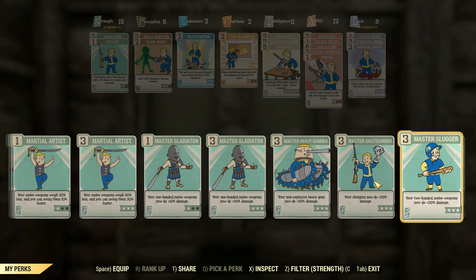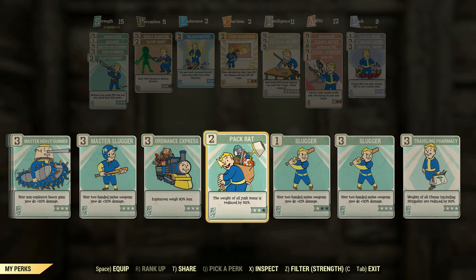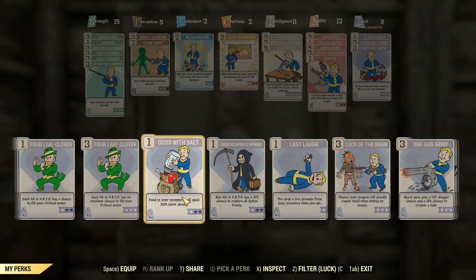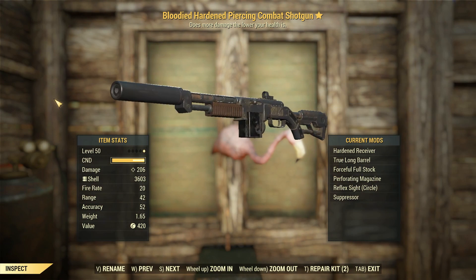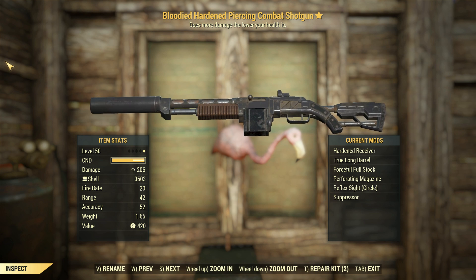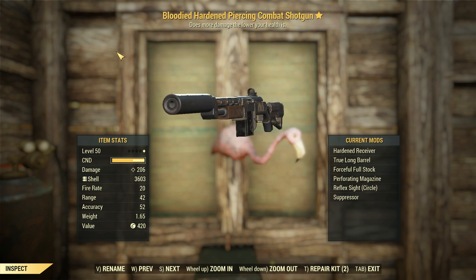We'll start off by adding some Shotgunner perks located down here. Scatter Shot will go, and Expert Shotgunner is down here as well. Bloody Mess gives us ever so slightly more damage. Nerd Rage, Gunsmith, and Skeet Shooter are a couple of other perks. Enforcer is going to be useful a little bit later on. But just 206 damage with no Adrenal Reaction, no Bloodied, no anything - just the base damage with all those Shotgunner perks and Bloody Mess. Pretty good.